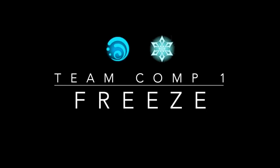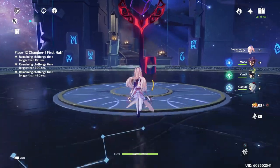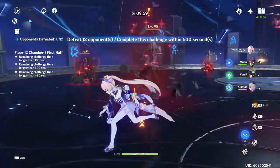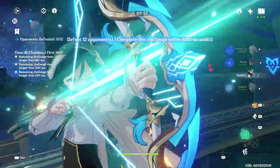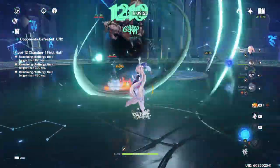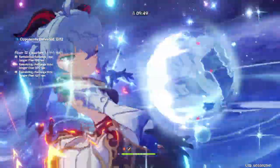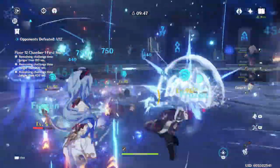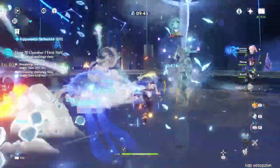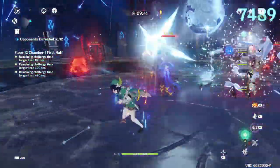Now let's show them all in action, starting with Freeze Comps. Freeze comps are actually extremely powerful, but as I mentioned before, you're not going to want to run Kokomi as your main damage dealer — mainly as a support. I would actually recommend switching her set to a 4-piece Tenacity of the Millelith to amplify your entire team's damage. As you can see, she's able to constantly apply Hydro, which is extremely good for characters like Ganyu who want to keep enemies frozen at all times.